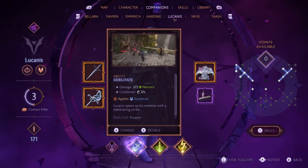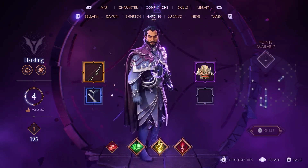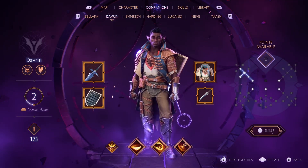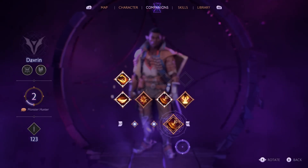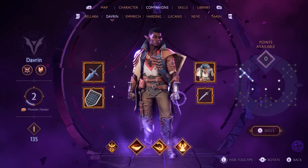In some cases, you'll want to spec companions with abilities that can fill in for weak spots in your build. For example, if I know I'm going to face a horde of Darkspawn — which are resistant to my Rook's necrotic damage but weak against fire — I'll want to bring along a companion like Davrin, who has powerful fire abilities.